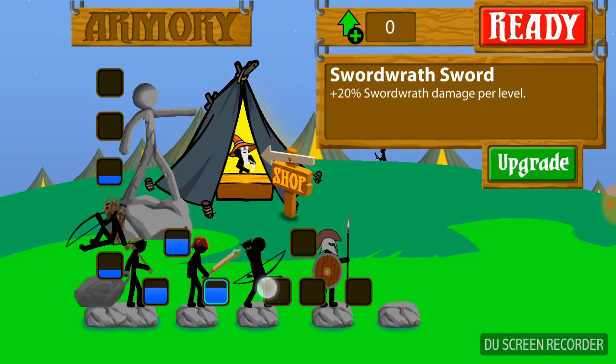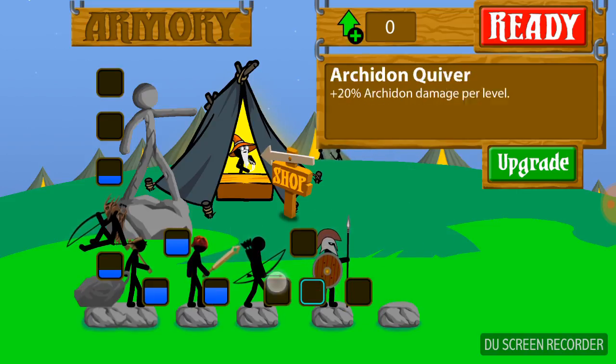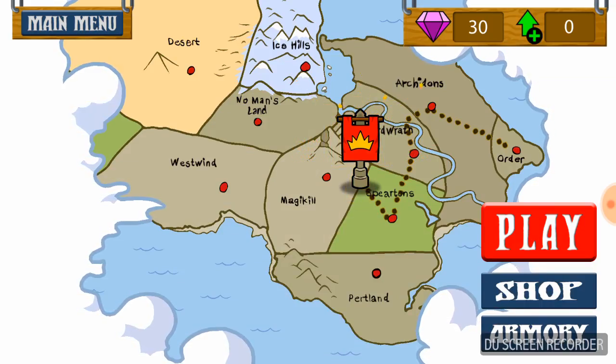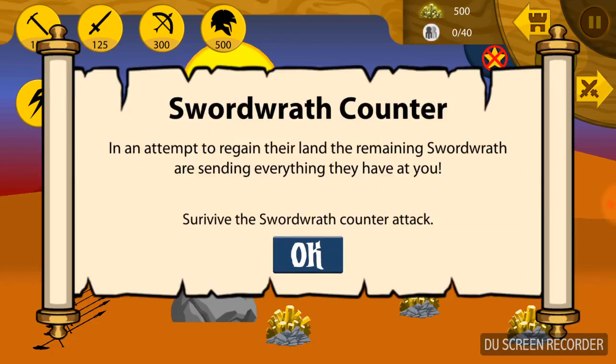I have zero points to spend on the Spiriton, the Spiriton helmet, Spiriton shield, and the Archidon archer. Let's get right into the levels. Okay, so I'm in Magic Hill. Sword Wrath counter: in an attempt to regain their land, the remaining Sword Wraths are sending everything they have at you. Survive the Sword Wrath counter attack.